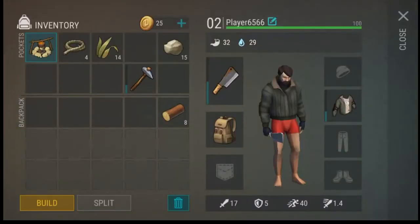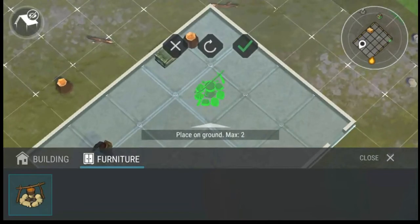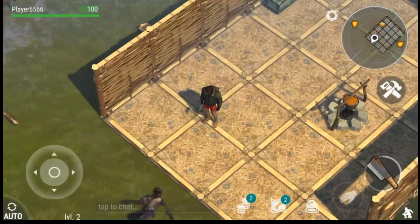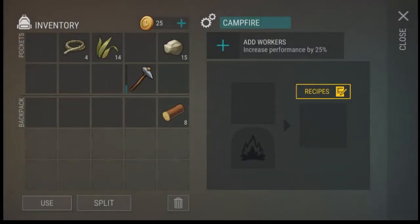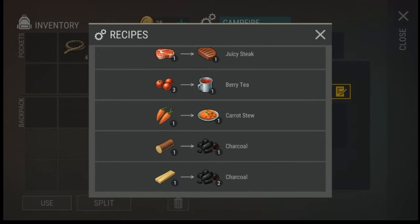So we have a campfire. It looks like it goes inside your house, and you can have two campfires max. You can interact with the campfire and add workers to increase performance by 25%, but you need a radio tower to hire workers. We throw meat in there and it cooks: one meat turns into a juicy steak, three berries turns into berry tea, a log into charcoal, a plank into charcoal, and carrots into carrot stew.